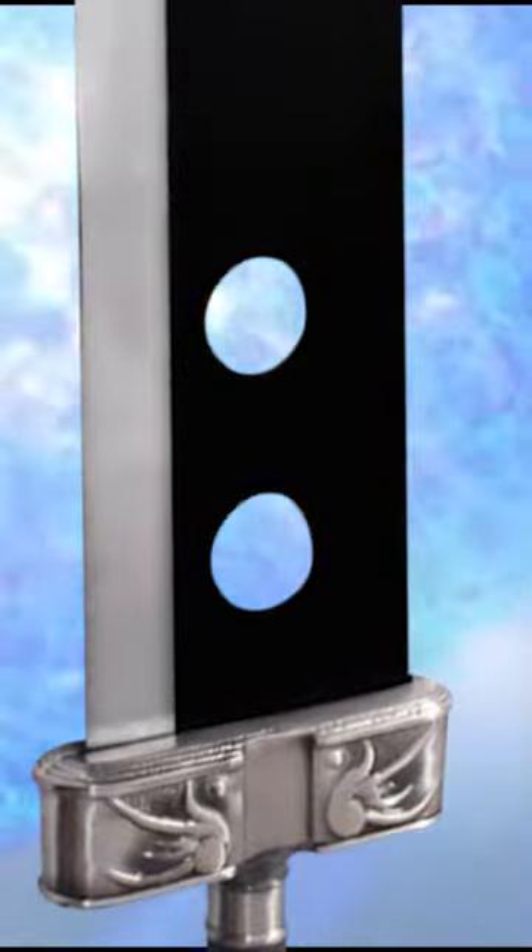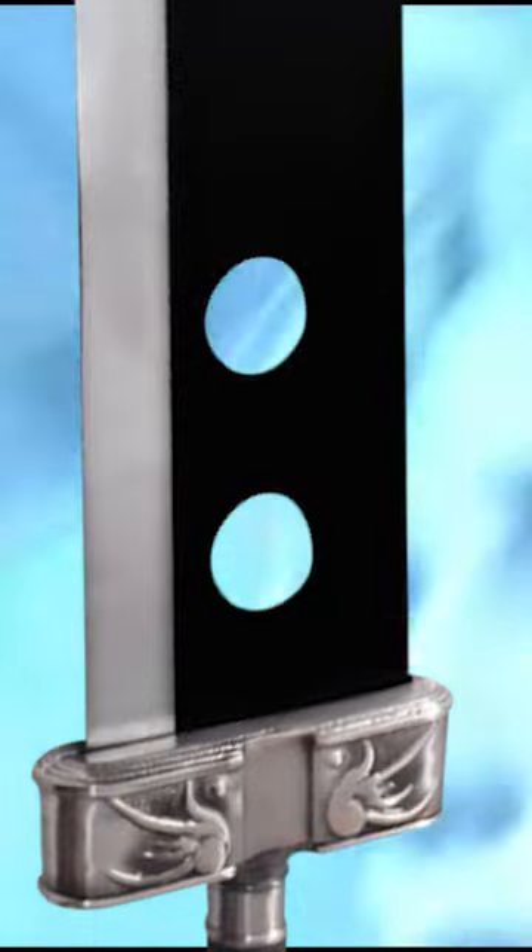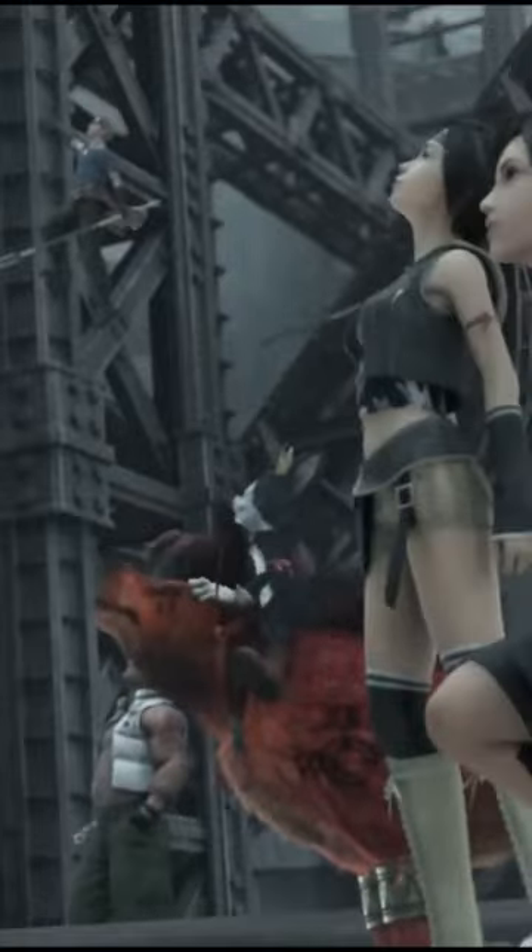There are two holes near the handguard, variably said to be materia slots or where Cloud clips the sword onto his back. In more detailed iterations, the handle is a reddish knurled material. This design is used in most spin-off appearances.